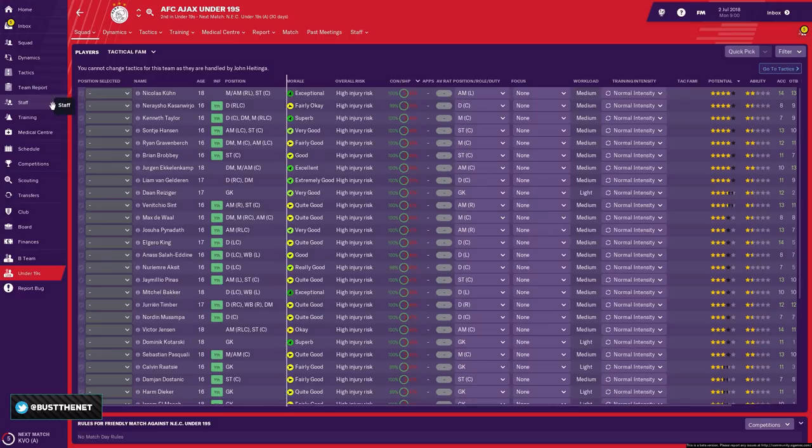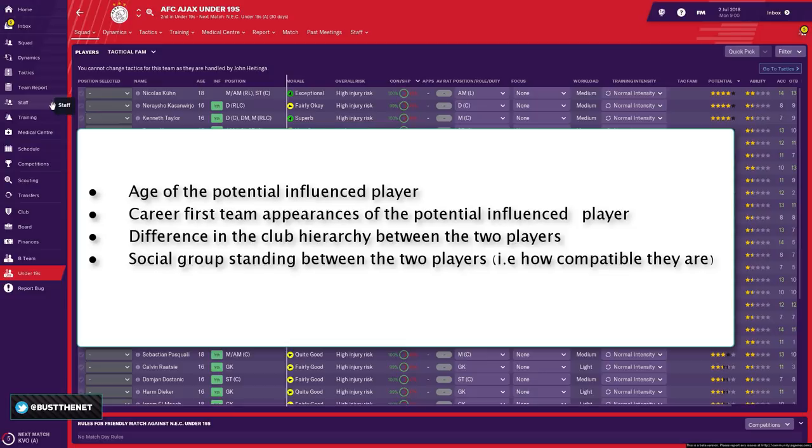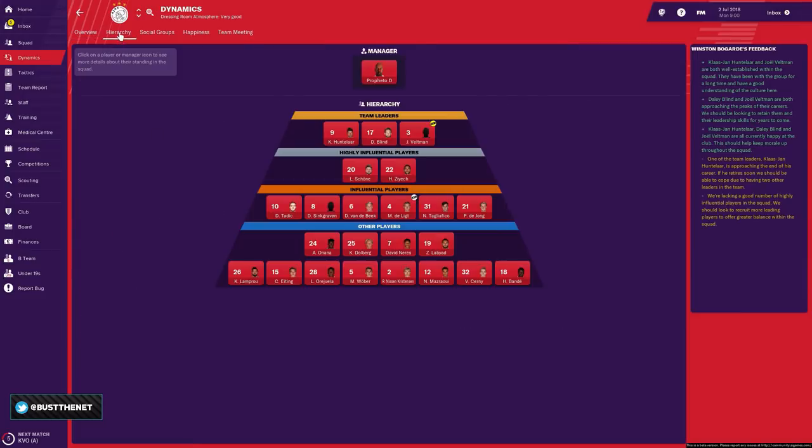There are some criteria we need to look at. Most importantly, if you want to mentor your youth players from the under-19 squad, you need to move them into the first team squad — players need to train together and spend time together off the training pitch. When trying to influence players, the game looks at the age of the potential influenced player, their career first team appearances, the differences in club hierarchy, and social group standing between the two players. This leads us to believe that team leaders make fantastic mentors.